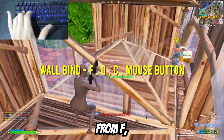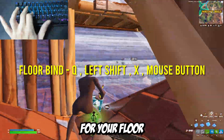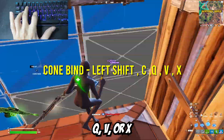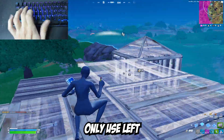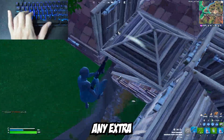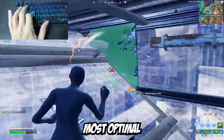For your wall bind, you can pick from F, Q, C, or a mouse button. For your stair bind, you can pick from E, F, Q, or a mouse button. For your floor bind, you can pick from Q, left shift, X, or a mouse button. For your cone bind, you can pick from left shift, C, Q, V, or X. You can only use a mouse button for wall, stair, or floor, and you can only use left shift for floor or cone. Those are the best, most optimal building binds.